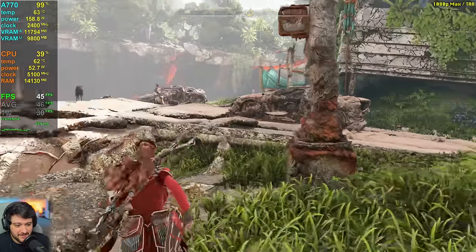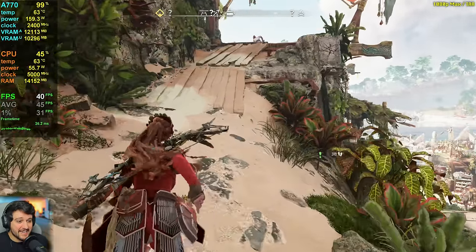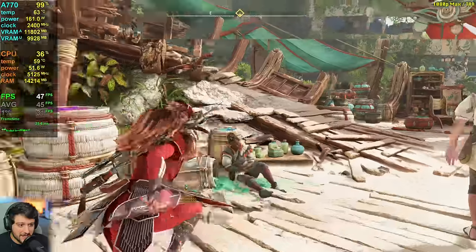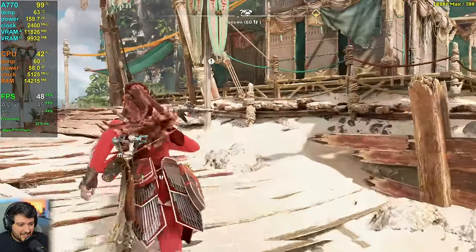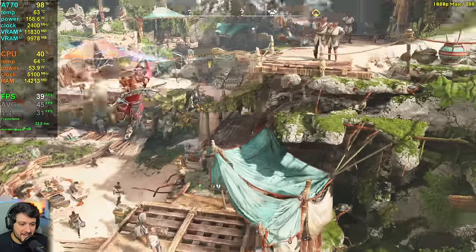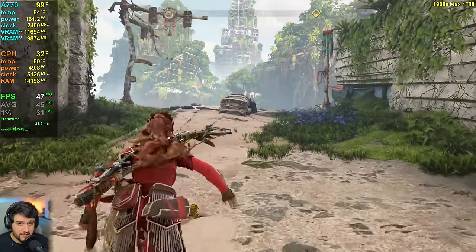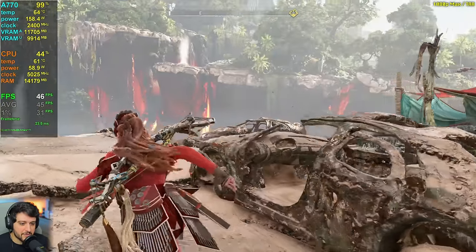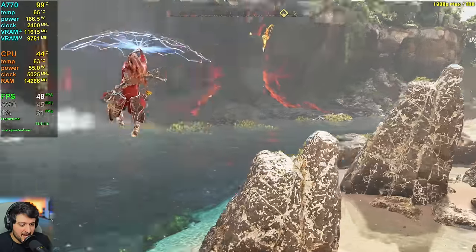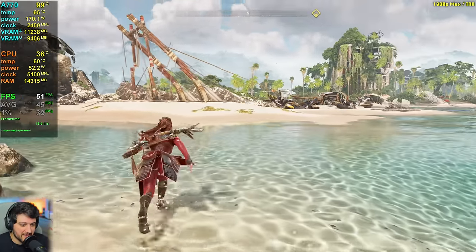It can sometimes touch 60fps briefly, but it's a little underwhelming. Considering it's the first Intel architecture for actual dedicated GPUs, I'll give them a little bit of a break. Maybe the drivers aren't properly optimized for this game yet, but the game has been out for a couple of weeks already. Resizable Bar is enabled — that's very important for Arc GPUs, and disabling it loses a ton of performance — but that's not why we're averaging around 45fps. Some games run a lot worse on Arc than on the 3060 Ti or RX 6700 XT.